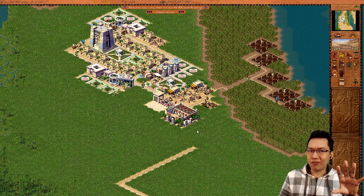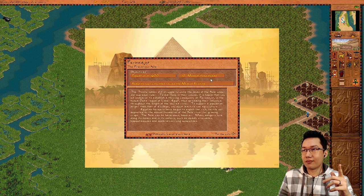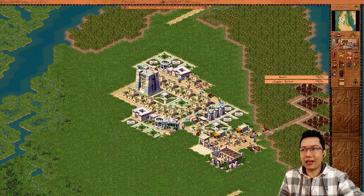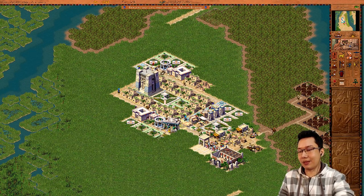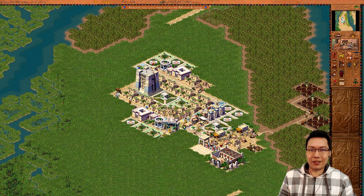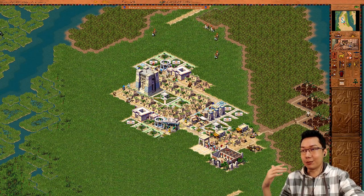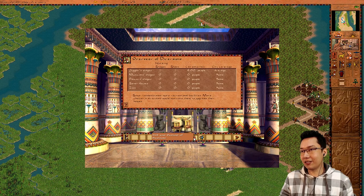Now point number six — this is going to be a special point about things being a little glitchy in Pharaoh. On this particular map, if we look at the briefing, it asks for 10 modest homesteads. So these are rough cottages — to evolve them, it says there's no entertainment to be found. I went ahead and built a booth, a juggler came out of the juggler's school, and the houses evolved to ordinary cottages. But then it says there's too little entertainment. When I first played this map after getting the GOG version with the Cleopatra expansion, I didn't know what was happening.